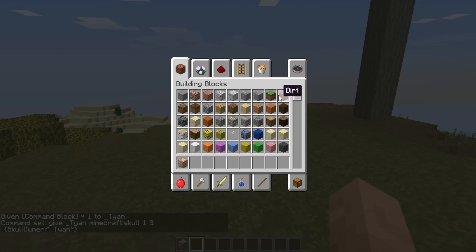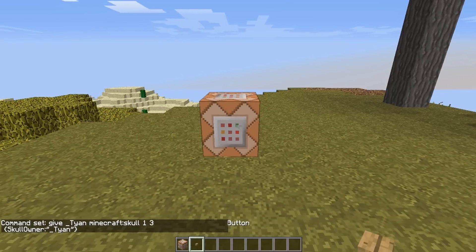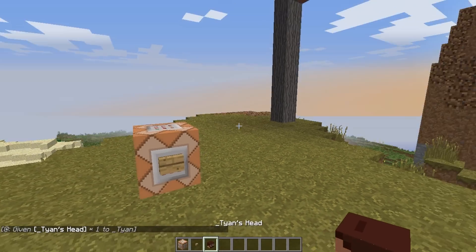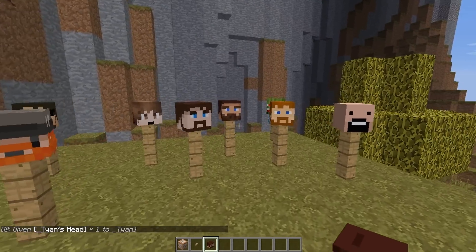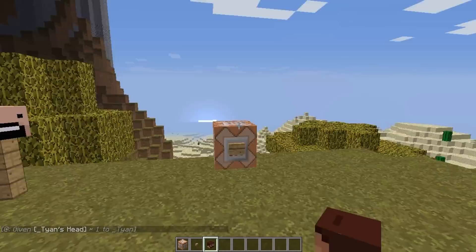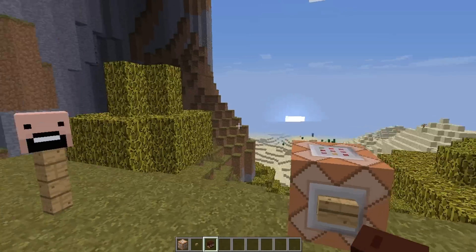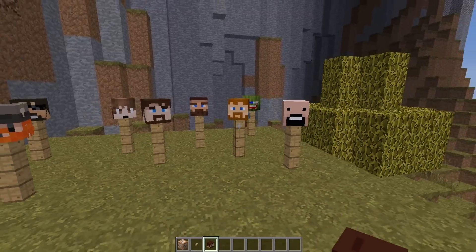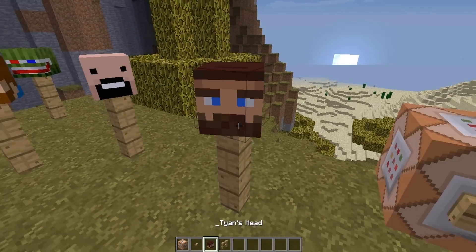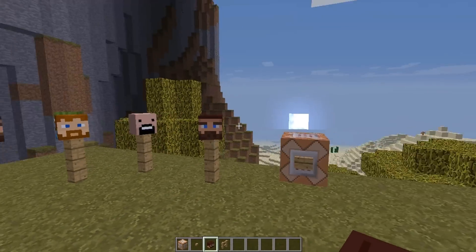All you need now is a button — let's type in 'button' and get a wooden button. I always love wooden buttons. You place it on the command block, press it, and there you go! You get Tyann's head. Now whenever you try to get a new head into the game for the first time, the game will sort of freeze for a little bit — only about a second — and then you'll be okay. But since I've already gotten this one before, it should be fine. Let's place this down, and there you have it! You can type in pretty much any username you wish, as long as that username exists.